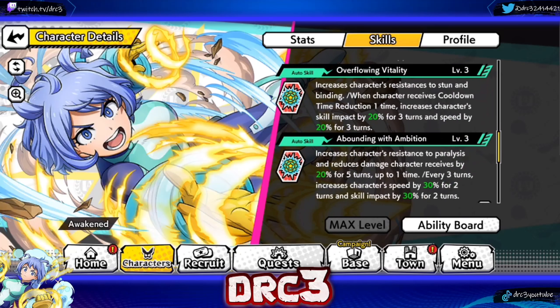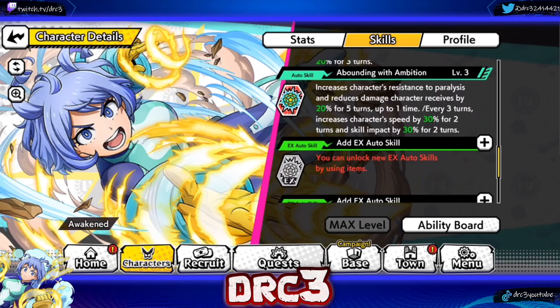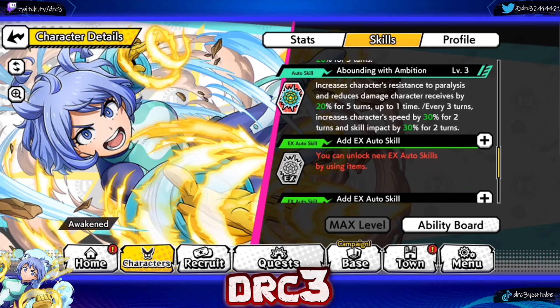The first auto skill, Overflowing Vitality, increases the character's resistance to stun and binding - that's been really good for taking on Compress and Celebration Ochako. When the character receives cooldown time reduction one time, it increases character skill impact by 20 and speed by 20 for three turns, and she gets cooldown reduction quite a bit. Auto skill two, Abounding with Ambition, increases resistance to paralysis and reduces damage received by 20 for five turns, plus increases speed by 30 and skill impact by 30 for two turns - just a lot of skill impact stacking.